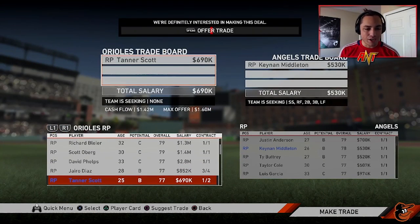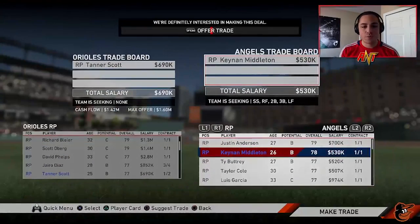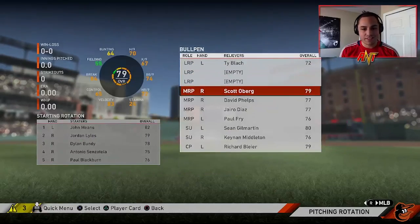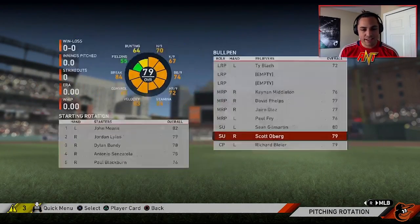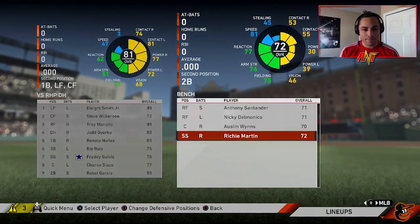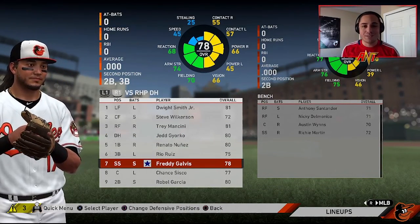Tanner Scott never really does well — his stats are just meh, didn't do too well for us last year either. We're going to get Keenan Middleton — mid 70s overall. Scott Oberg is going to take over as setup man. The bullpen looks good, the lineup is going to be left the same. I like the team a lot. Let's get done with season two.